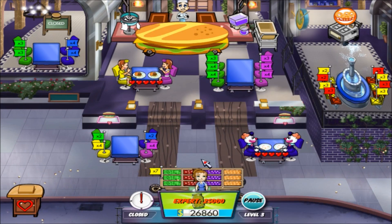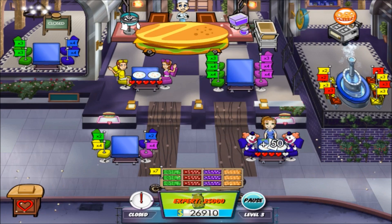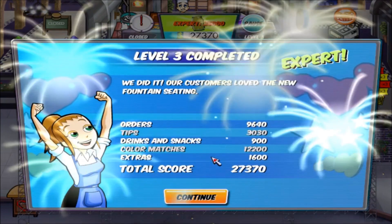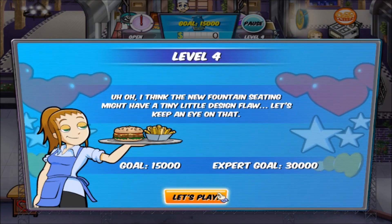And off they go, thanks for the money! Solid bar combo saved me. Could have made more money though — four more upgrades. I managed to get to grand pass expert. We did it, our customers love the new fountain seating! But I think the new fountain seating might have a tiny little design flaw — let's keep an eye on that. Goal 15,000 expert, goal 30,000.